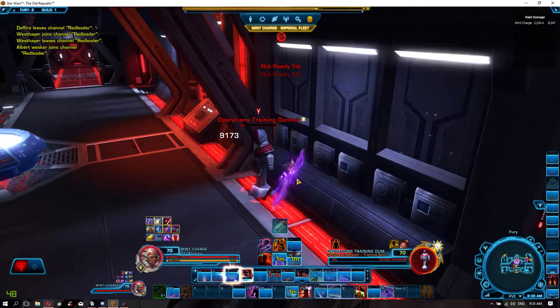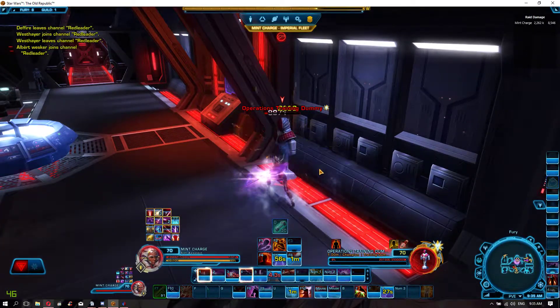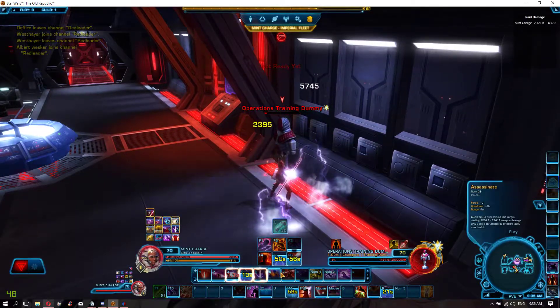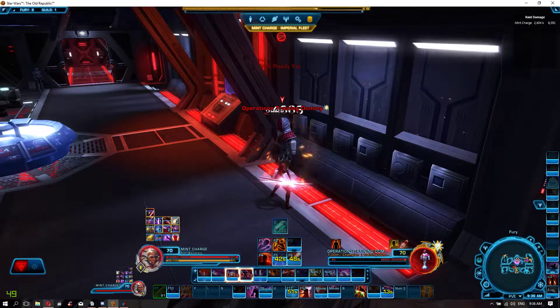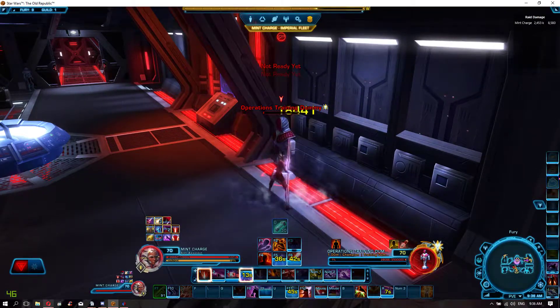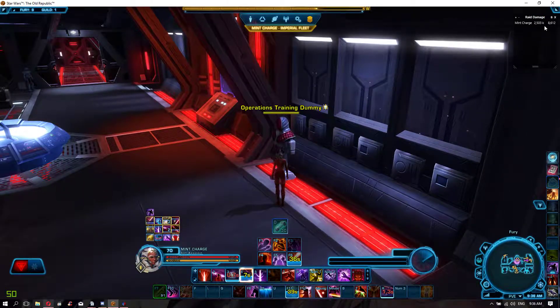As you've noticed, I think my biggest problem right now is that I sometimes forget when my Recklessness and Phantom Stride and Force Cloak come off cooldown, so sometimes I use them not as much as I should, which leads to a DPS decrease. This parse is 8.6, which is pretty much just about my average. I'll be doing that a couple more times.